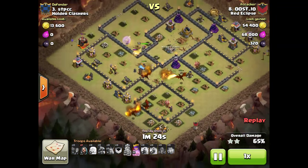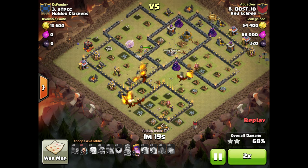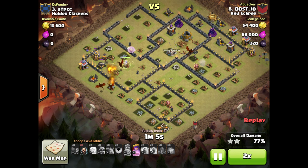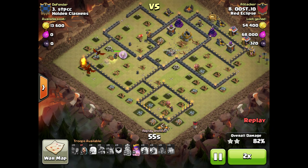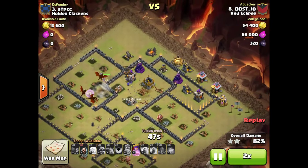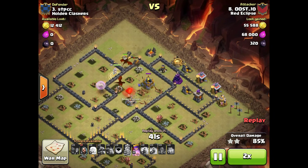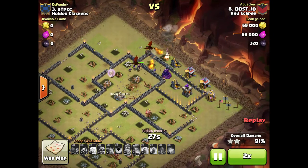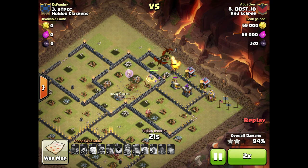His dragons just slowly work their way across the base — going to speed it up because the rest is pretty straightforward. Not a lot left that could even threaten his drags. His Queen is still alive and well, running around destroying some stuff as well. Hound continuing to soak up some traps, three dragons left. All that's left at this point is the Wiz Tower and Archer Tower up there, and that's just not going to be enough to stop him from getting it done. Awesome hit Oost, great job man.